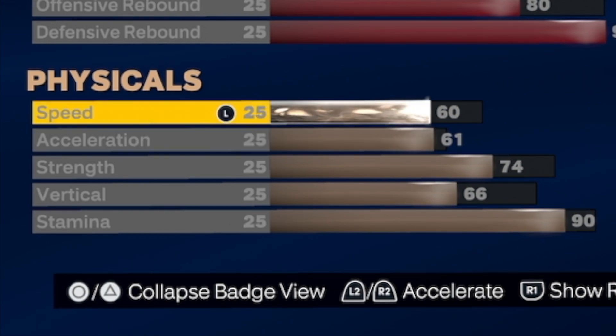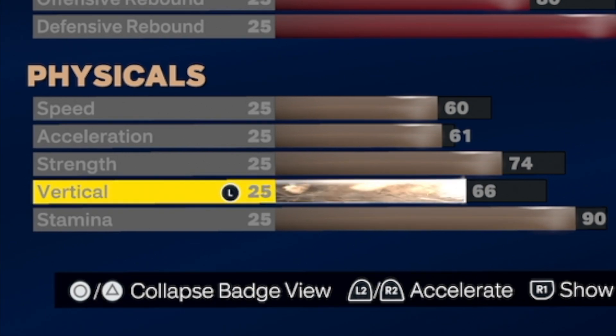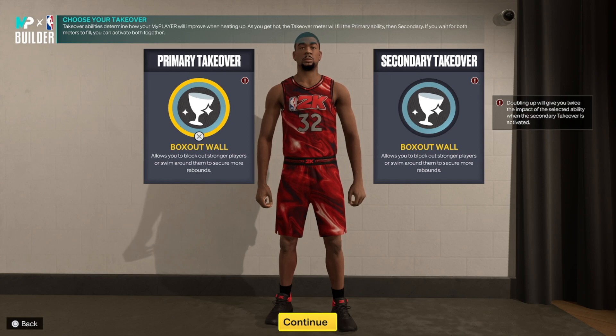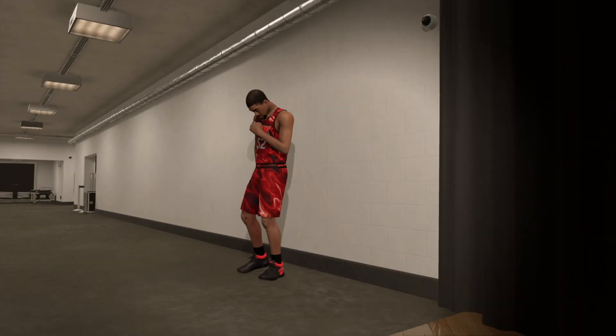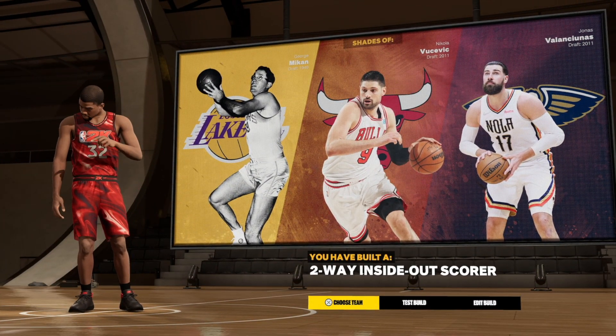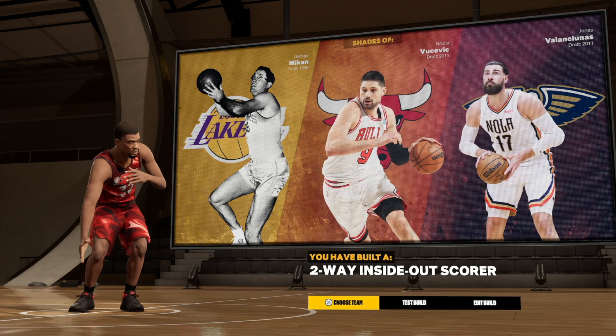Speed isn't as much of a factor this season, so I put speed at 60 and acceleration at 61. Strength is at 74, which still allows post animations and gets you a bronze bully badge. Vertical is at 66, stamina at 90. For primary takeovers, I do double box out wall, but if you're making a popper build, you can change both to sharp to get that extra shooting boost — and this gives us a two-way inside-out scorer archetype.